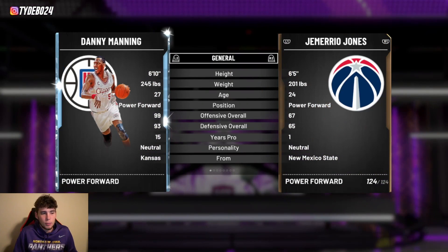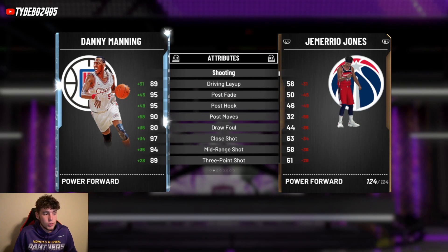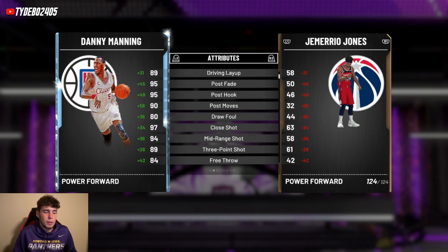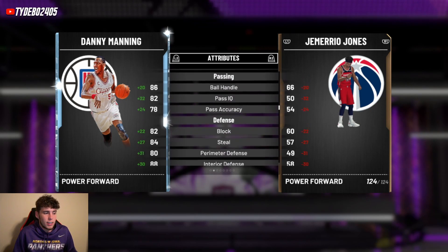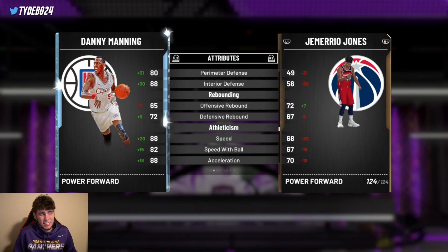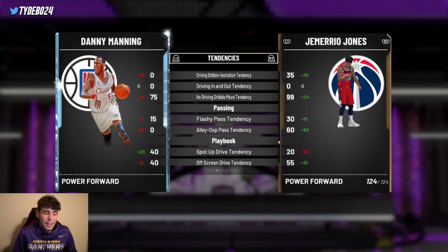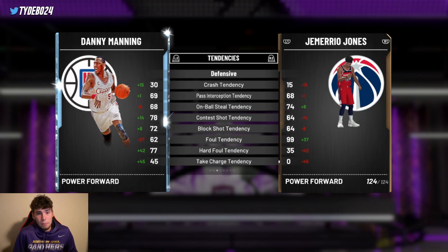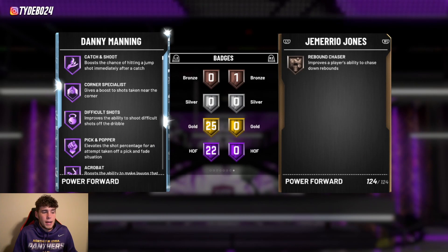Coming in at number five is Diamond Danny Manning. He gets overshadowed by the Pink Diamond version, but at 6'10" for 2 to 3k MT you're not going to beat this card. He has an 89 three-ball, 90 driving dunk, 86 ball handle. Decent defender, not a great rebounder. 88 speed with 88 lateral quickness. He's not stat-wise over the top, but he has a 68 on-ball steal tendency.